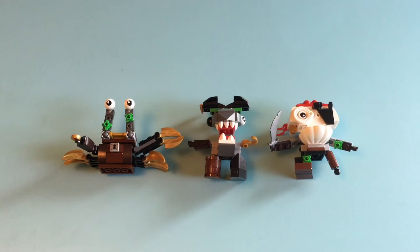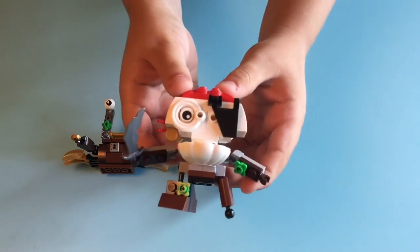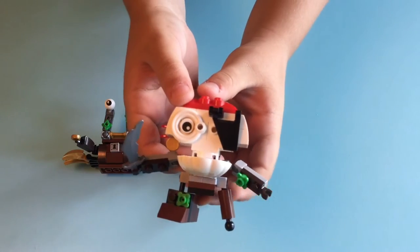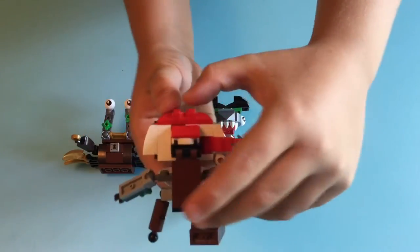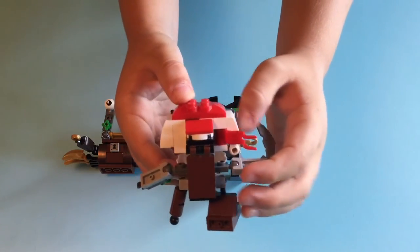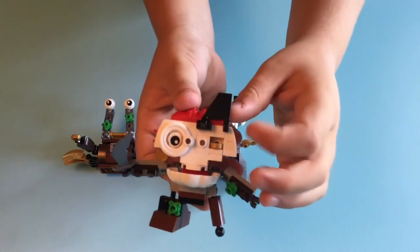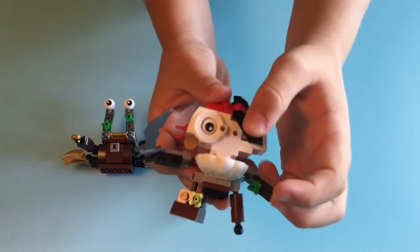Alright guys, here's our first tribe from Mixel Series 8. This is the Pirats tribe — a cool tribe of pirates. We've got some seaweed on a bunch of them, a couple of peg legs, and lots of gold. Let's introduce you to Skullzy first. You get his name from his really cool giant skull head. He's got a great sword, and if we turn him around, he's got some really cool detail on the back with his bandana. It goes all the way around. All these guys have some hidden treasure on them. Skullzy hides his under his eye patch — he's got a piece of gold in there.